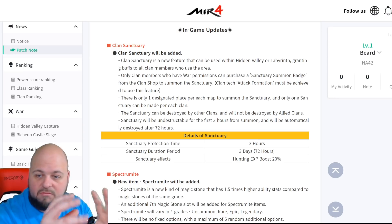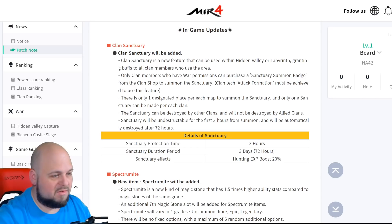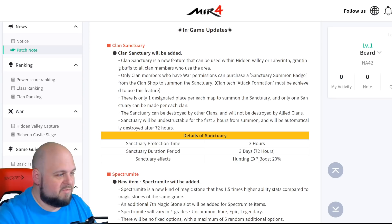I'm assuming you walk up to it, interact with it, and use a badge — just like you summon a boss in secret peak. Clan attack formation must be achieved to use this feature, and there is one designated place per each map to summon the sanctuary.